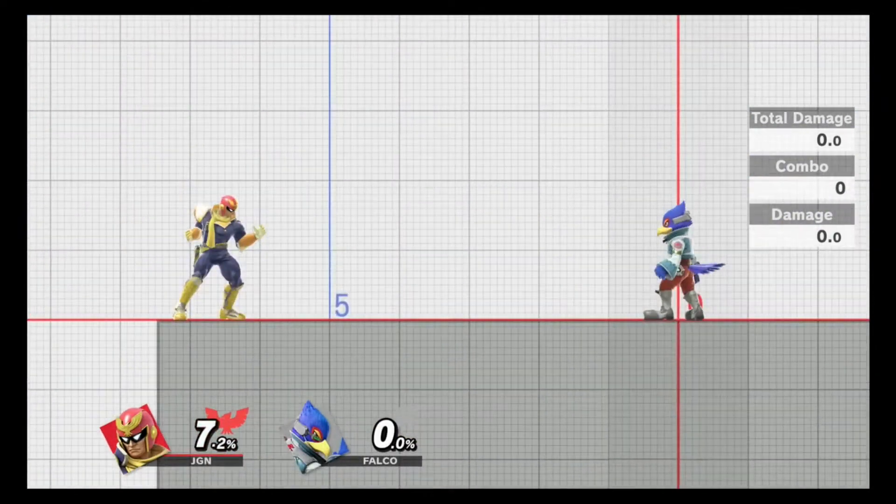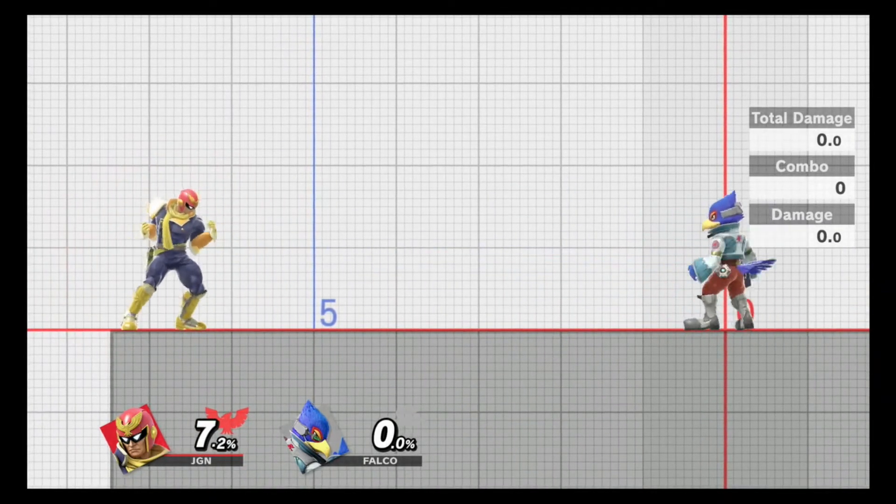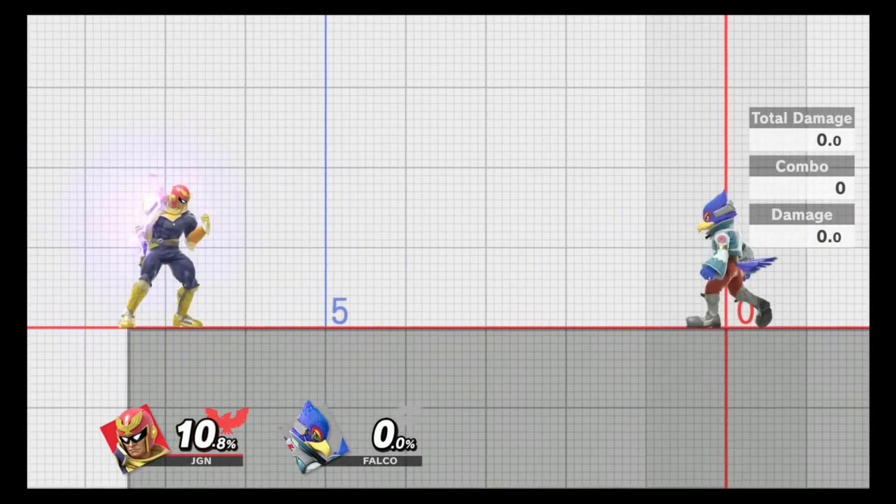After doing that, you will switch over to Falco, because Falco has a very similar move to Pikachu's — it's just linear — and try to parry that. It's a little bit faster, but after a while you should get used to it and be able to parry that as well.